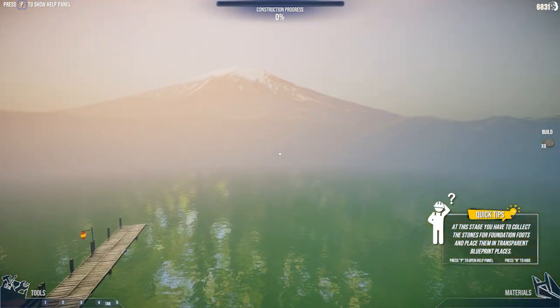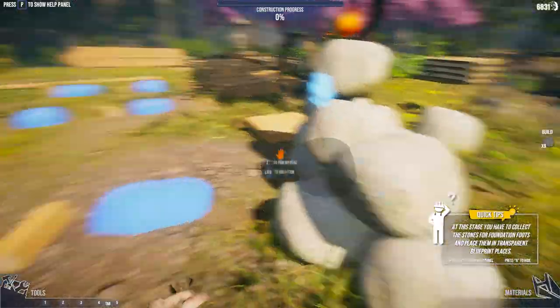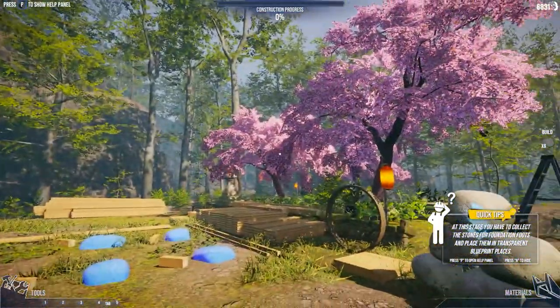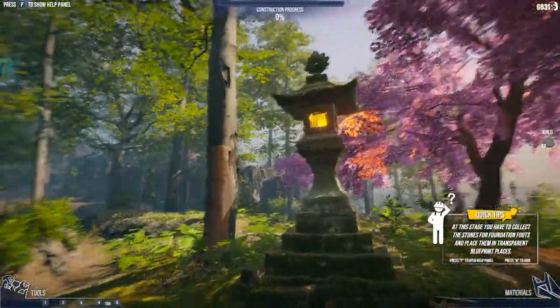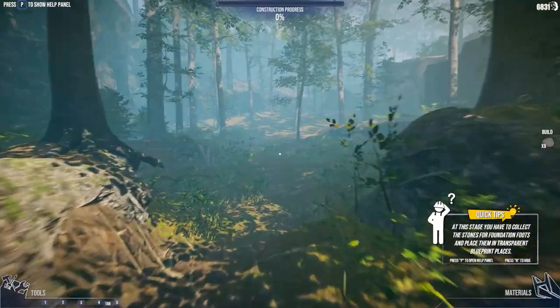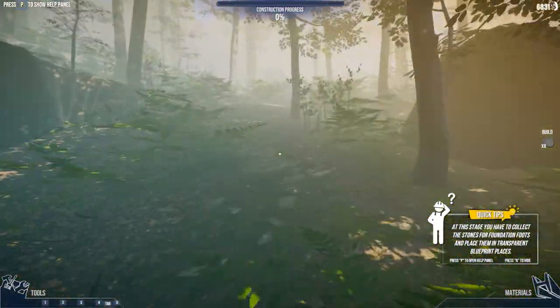We've got our construction area here, obviously overlooking this vista, which is very nice indeed. We have some timbers, some foundation stones, some flowering cherry perhaps — other trees are available — and we've got these lanterns as well. Some ancient-looking columns with fire in them. And a nice path that goes along here as well, that gets very foggy after a while.